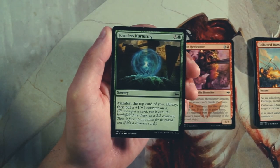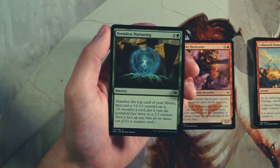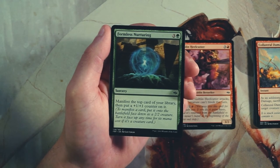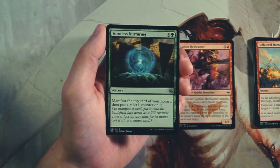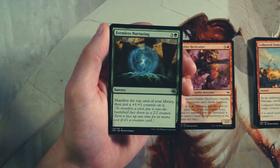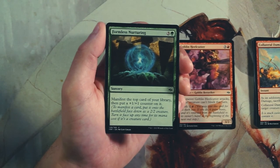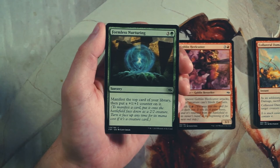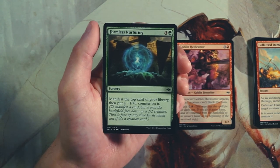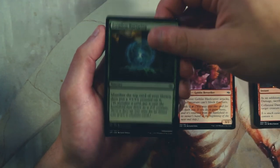Formless Nurturing is a sorcery for three and a green — manifest the top card of your deck, then put a +1/+1 counter on it, so it comes in as a 3/3. I don't really like this card. I'm not a huge fan of cards that just manifest the top of your deck because a lot of times they just aren't going to get anything worthwhile — sometimes you're just going to get a land. I'd much rather hit a creature I can flip over for good value, but you're so subject to the top of your deck, so not super excited by that.